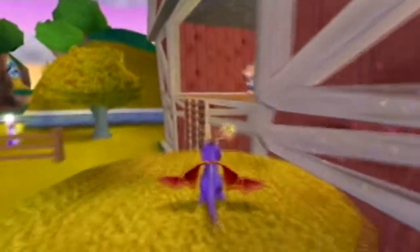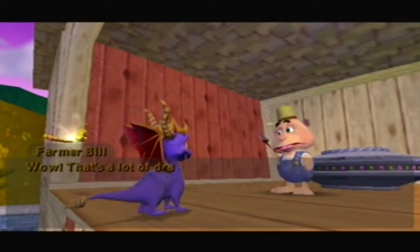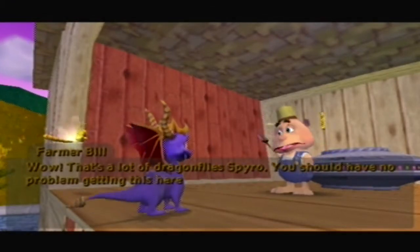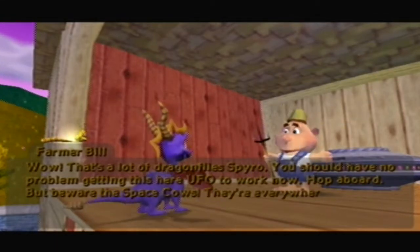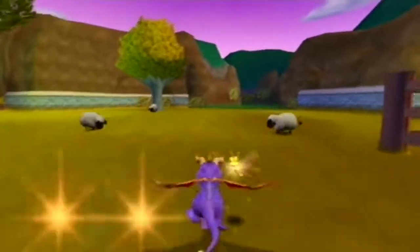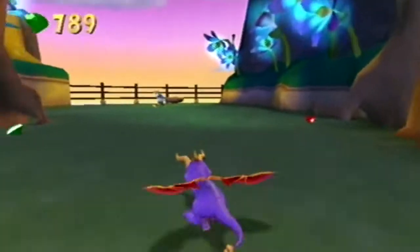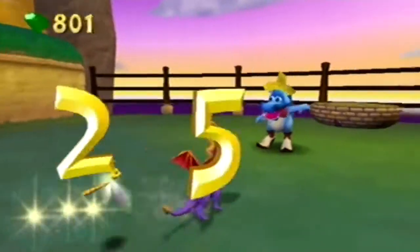The two levels for this area are Crop Circle Country, which I hate, and Luau Island, which I also hate. This home world area looks like Country Speedway. Crop Circle Country is based on Country Speedway basically, and that honeycomb level is based on Honey Speedway — they just rip off levels.